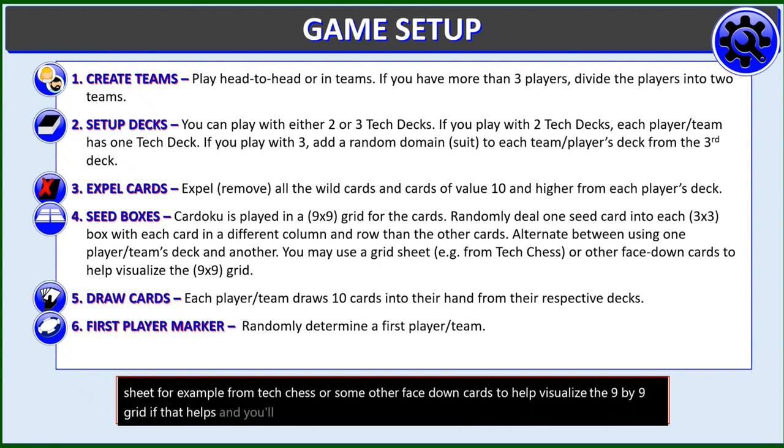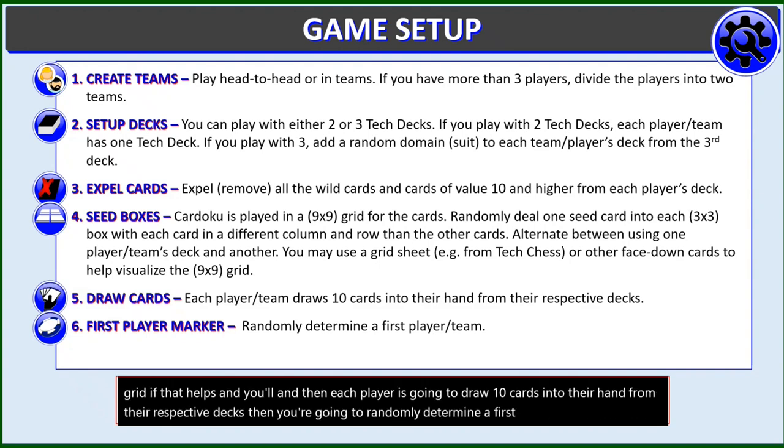Each player is going to draw 10 cards into their hand from their respective decks. Then you'll randomly determine a first player and give them a first player marker.